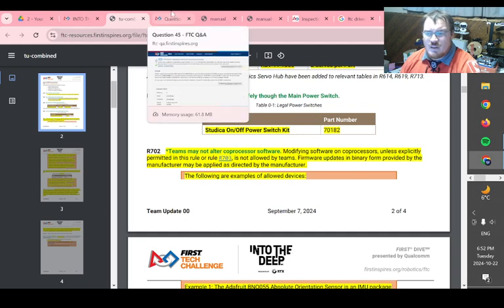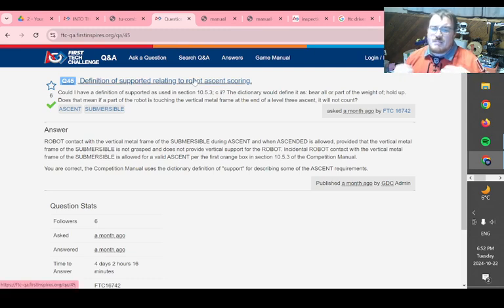In these resources you'll also find the Q&A — the question and answer. This is really important to check throughout the season because every week the game design committee answers your questions. There are probably 200 questions on there, many answered. One of the biggest this year was asking for a definition of 'supported' in the game manual — clearly someone planning to lean on the submersible while climbing. The answer is no, you're not supported by it if leaning sideways; you can lean all day as long as no vertical force is applied. Checking Q&As is very important, and it's a good idea to print them or bring them on your phone in case you need a respectful conversation with a referee.